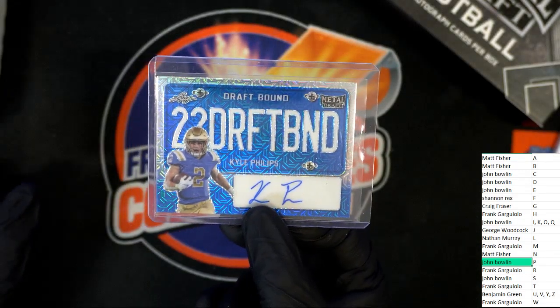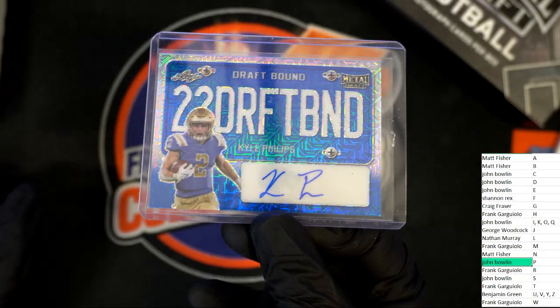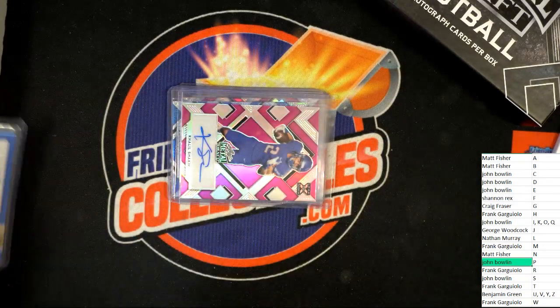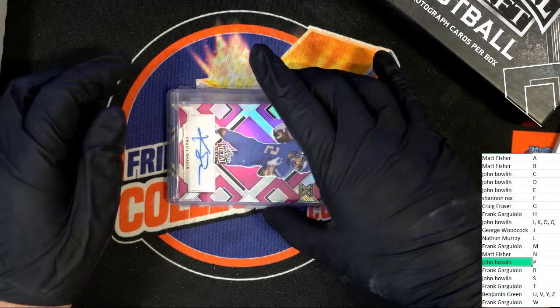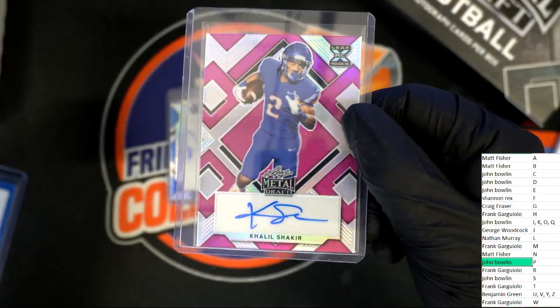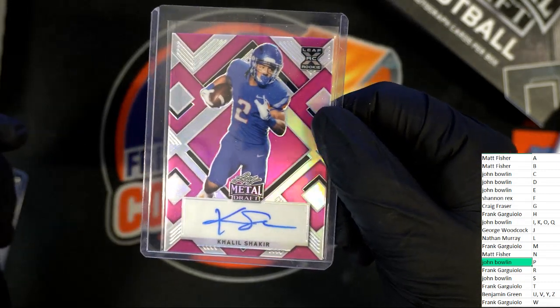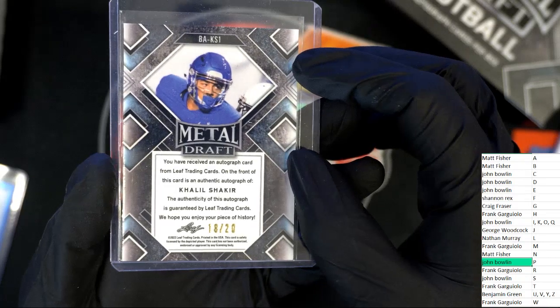Next up in the rip — what's it going to be, who's it going to be? Nice, clean, sick. Letter S owner is going to get a nice one here. John B, once again you have hit — it's 18 of 20.